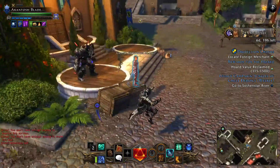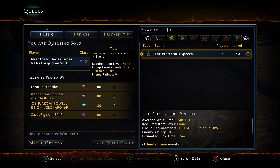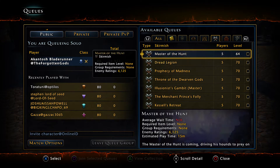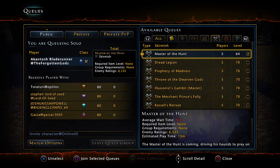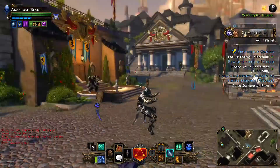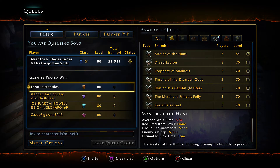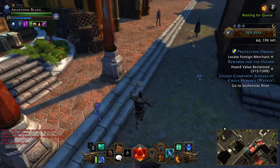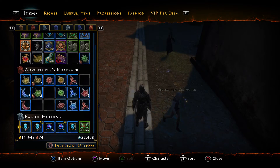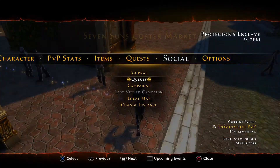Just to sum up the insignias — next up is dungeons. I did my dailies earlier. You need to do either Master of the Hunt. I know these queues have been a little bit slower lately. Worth a shot — while we're waiting, we'll cover some other things too.